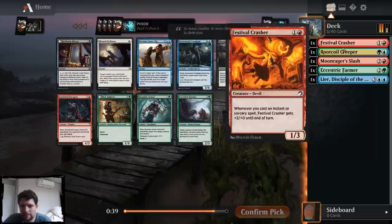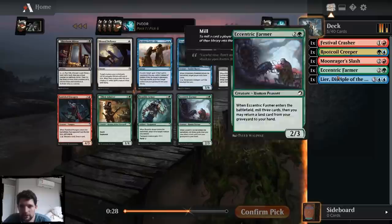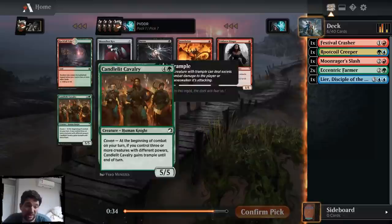Another Eccentric Farmer — I'm happy. I can probably just start splashing this stuff. I'm not going to splash the Crasher, but the Moonrager's Lash I certainly could, especially with Lear. And the Farmer is just very good in blue-green in general, very good with Lear. I'm going to take it. Very good with Creeper too — you can throw stuff in the graveyard. So I'm very happy to have multiples of them.